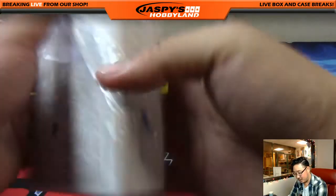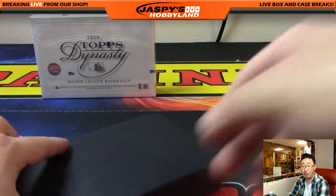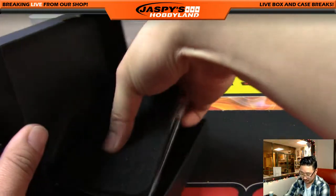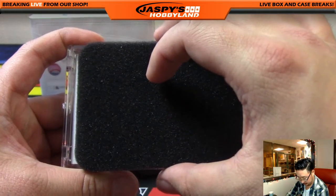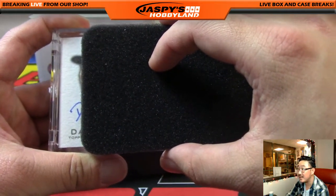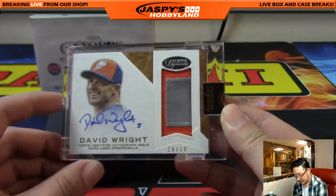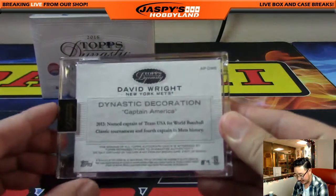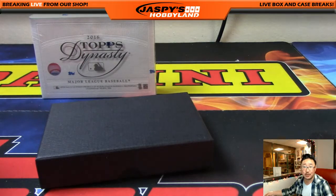We have one more case left that's being reserved for the hit draft on Jaspys right now at JaspysHobbyLand.com. I only need four more people — if you want to do that tonight, I'll stay up. Next one, good luck. David Wright for the Mets — nice. Two-color patch, ten out of ten, on-card autograph. Captain America, David Wright, goes to Mike Koontz. Nice one, Mike.